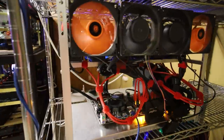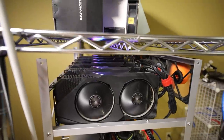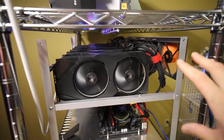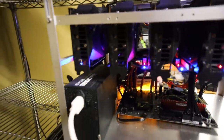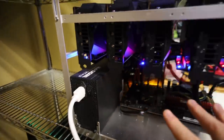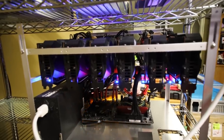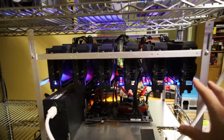The next rig is my RX 5700 rig. It's a 6x Asus Evo Dual 5700 — not XT, just regular 5700s — and they're all BIOS modded. I have them running at about 55 to 56 megahash each, with the whole rig taking about 900 to 1000 watts on a single EVGA 1200W P2 power supply. Running on HiveOS, mining Ethereum, getting about 330 to 335 megahash total for the rig. It's been doing really well and I haven't had to troubleshoot it.